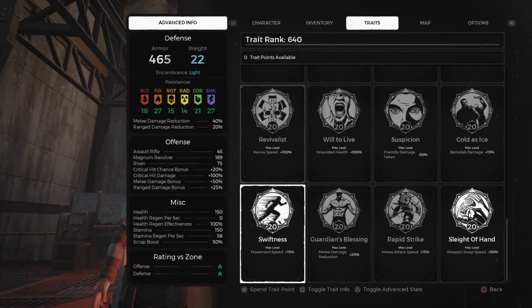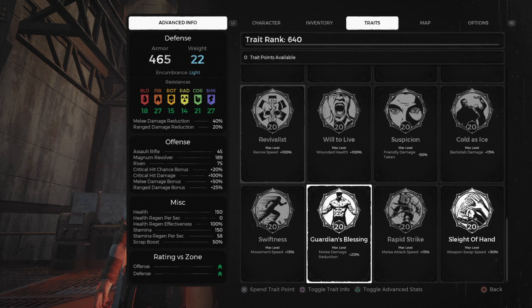This perk you get in the last world, Yesha — I believe that's how you pronounce it. I think it's Pan Flute — I think that's the character's name. There are five or six bells. If you do one sequence it gives you a ring, and if you do the second sequence it'll give you the Swiftness trait.